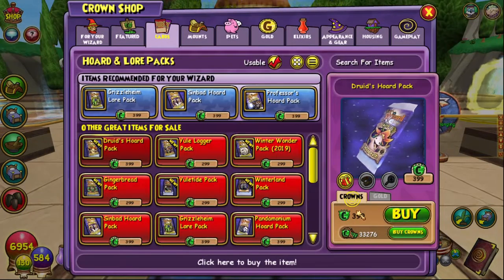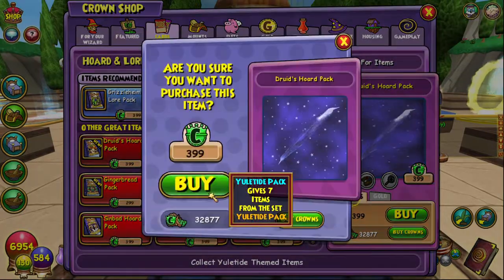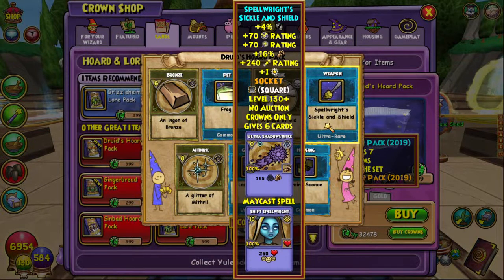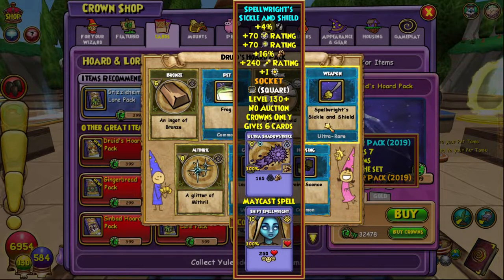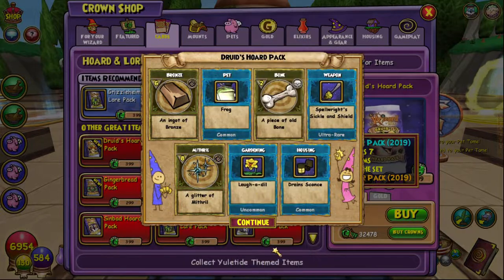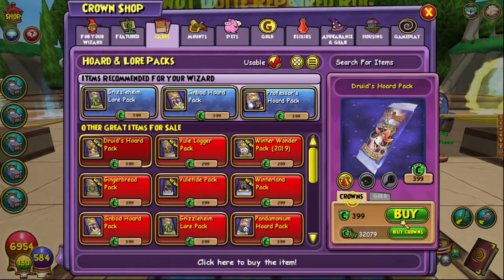That was absolutely trash as well. We did get Iridium which I think is a quite rare reagent but still. Here's - oh, this is slightly different - this is the Shift Spell Right, which is a 250 heal to all friendlies, 4% pierce, 70 block, 70 crit rating, 16% damage, 240 pip conversion and 1 power pip. We will try that one out as well once we've gone past our threshold.